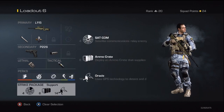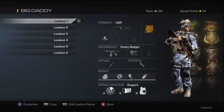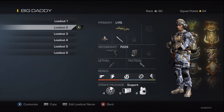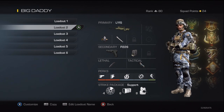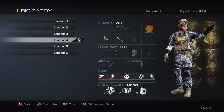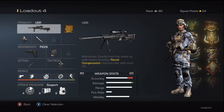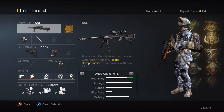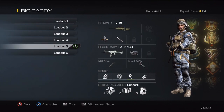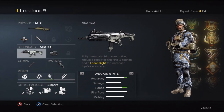I'll quickly scroll through my other classes — I won't talk through all of them, but pause the video if you want to grab any ideas. Most of them are actually the same. One I like is the USR with a Trophy System — the Trophy System is actually a really good counter, just as quick as concussions, though the downside is you can't stun enemies with it. This class here has a hybrid scope — aim in and press B, same job.